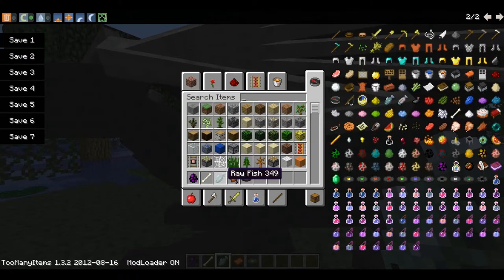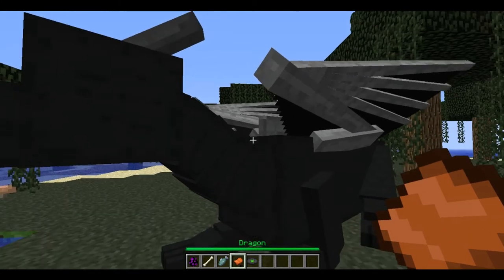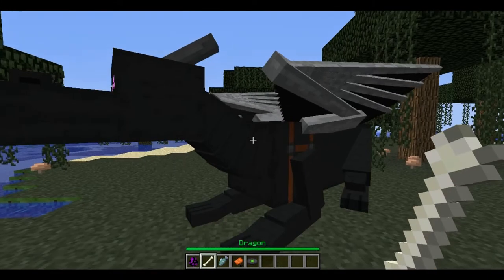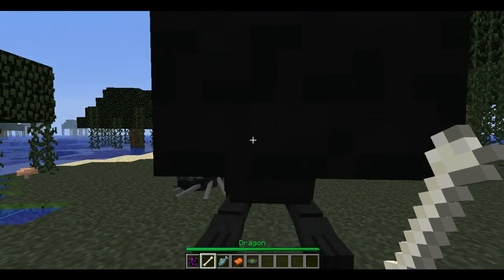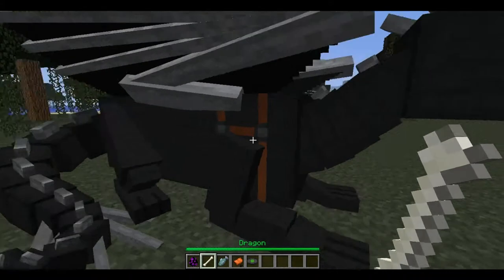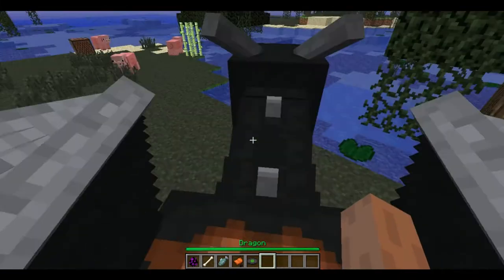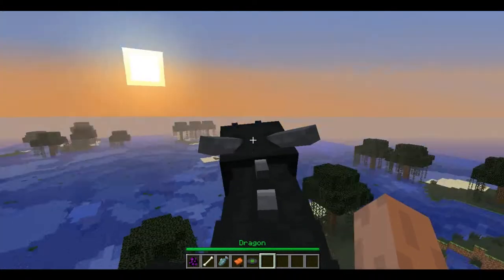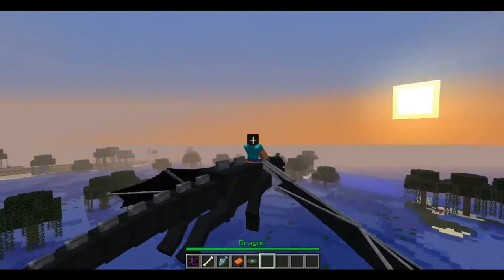Feed him raw fish, then put on a saddle. To make him stand, use a bone, and to make him sit, use a bone again. To ride him, you must right-click with your mouse. As you can see, I'm now up in the air.